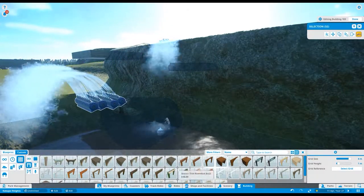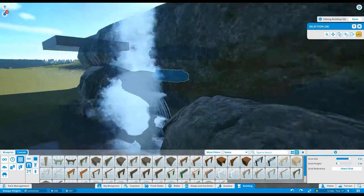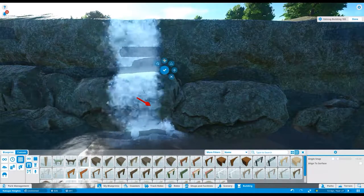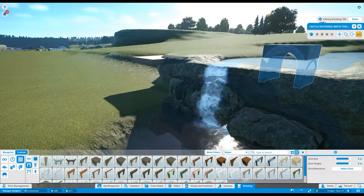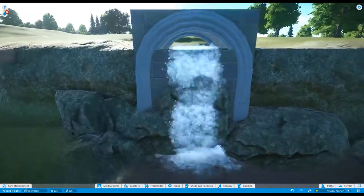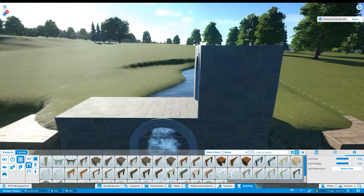For quite a long time it wasn't looking particularly good at all, but eventually I positioned the brickwork, the rocks, and the arch so that it felt like weirs I'd naturally seen in real life where water flows through an archway. At that point I widened the weir to get a bigger picture view of what was going on.